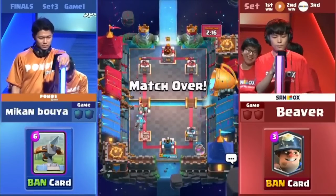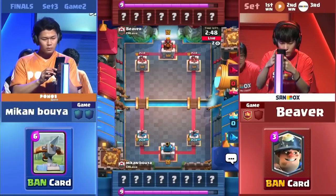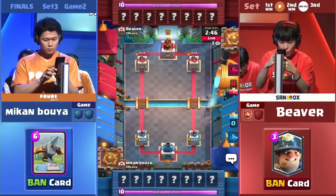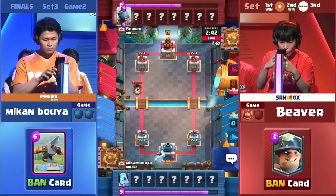Beaver is going to get the Game 1 victory. He knew that cycle from Mikumbuya. Beaver 1 up — Mikumbuya just one game away. If he doesn't win this, he's out, and his team is out.